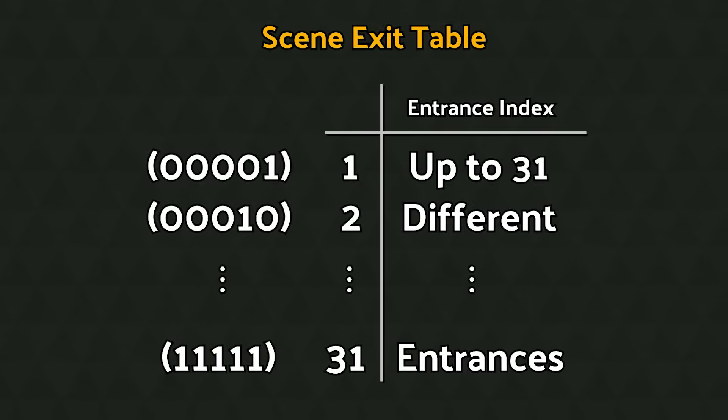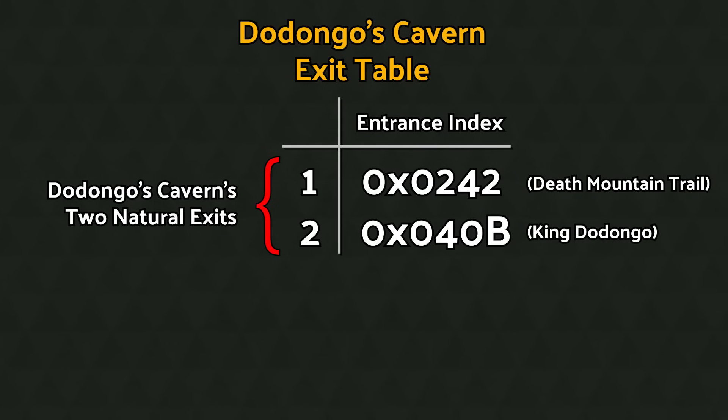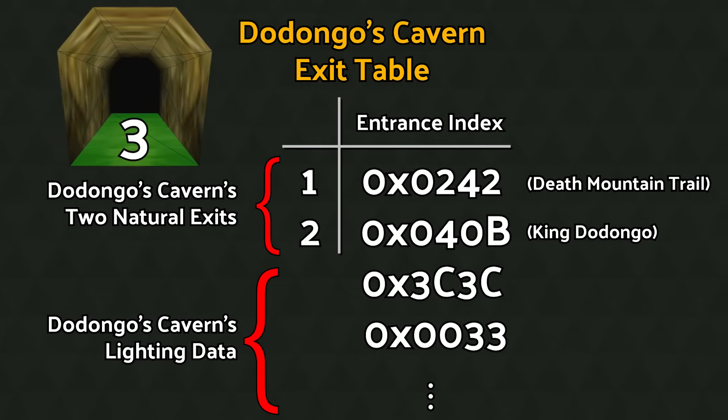Now, back to the scene exit list. Given that loading zones can use five bits to specify which exit to take, with zero meaning no warp, each scene has up to 31 possible exits in this list. However, most scenes don't need nearly that many. Dodongo's Cavern only leads to two other scenes naturally. When a scene is done listing its available exits, it moves on immediately to define other data, usually settings related to lighting. So what would happen if a loading zone in Dodongo's Cavern specified exit 3, when the exit list for this scene is only two entries long? An index larger than the size of the list just reads from whatever memory is after the list, and interprets what it finds there as a list entry. This is called an out-of-bounds read.